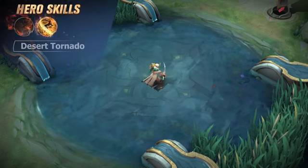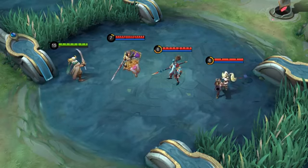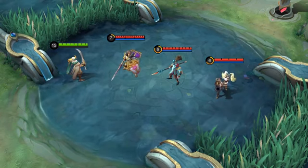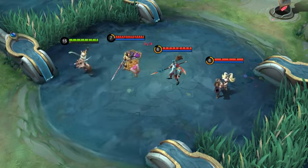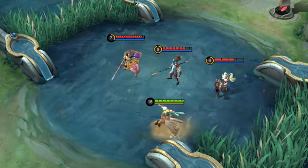First skill: Desert Tornado. Khalid whirls his scimitar, dealing damage to nearby enemies. If an enemy is hit, Khalid can leap in the target direction and auto-cast his skill again up to three times, increasing the damage dealt with each strike.